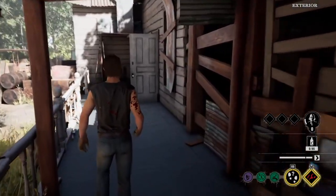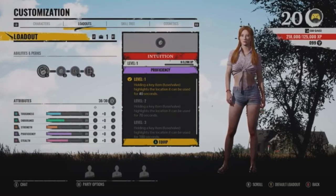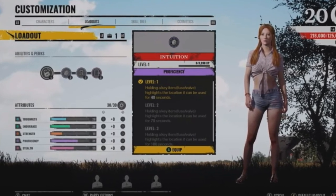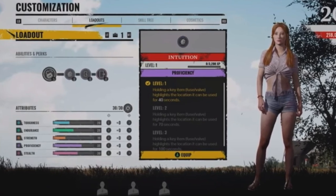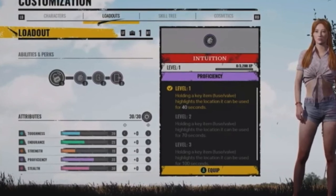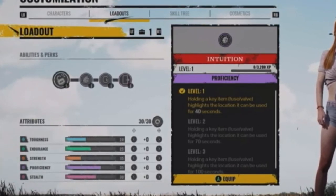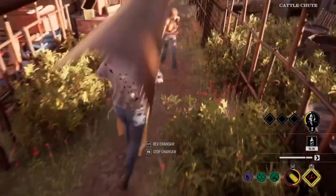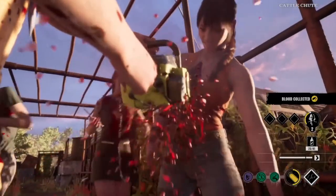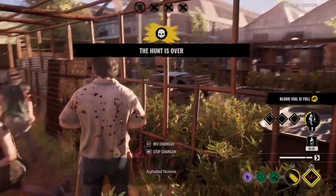Once you unlock perks you'll be able to add those perks to your character. We can see here Connie's customization screen. The leftmost icon on the abilities and perks section is her main ability. The other three are the perks that you will unlock, and you can see that there's a number one on each one of them, which means they're level one. As you level them up by playing the game, you're going to see different numbers in there. The characters will have up to five loadouts, which means you're going to be able to create different builds for your character.